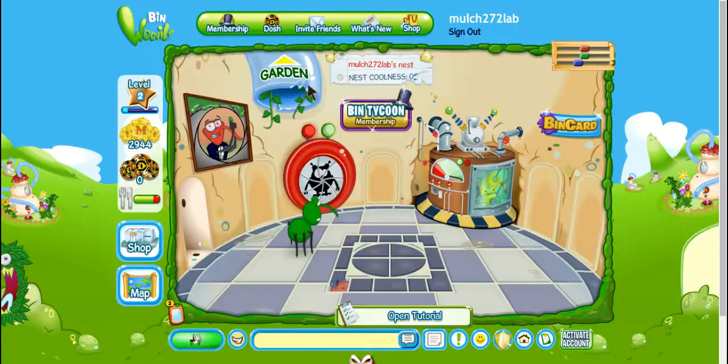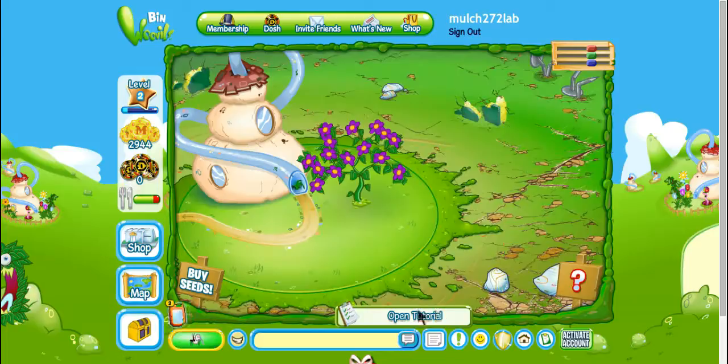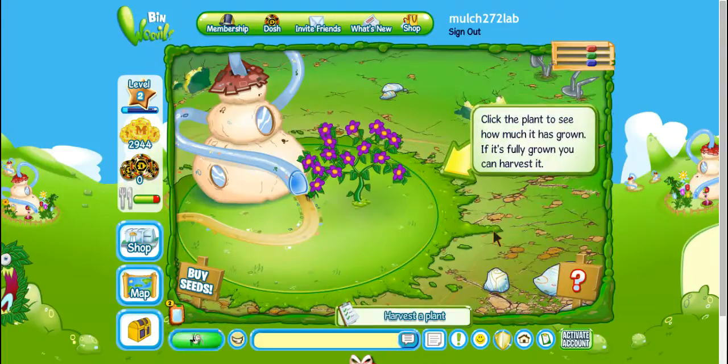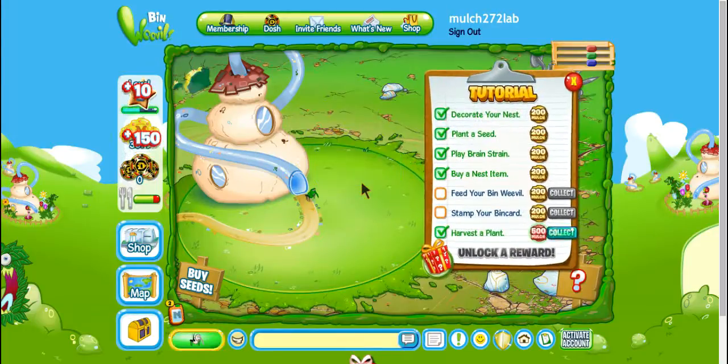Our seed should nearly be growing — and it is! Now we can click harvest. The speedy seed gives you 10 XP when you harvest it. Put in the comments how much mulch you got from yours. Now we have to feed our Bin Weevil.